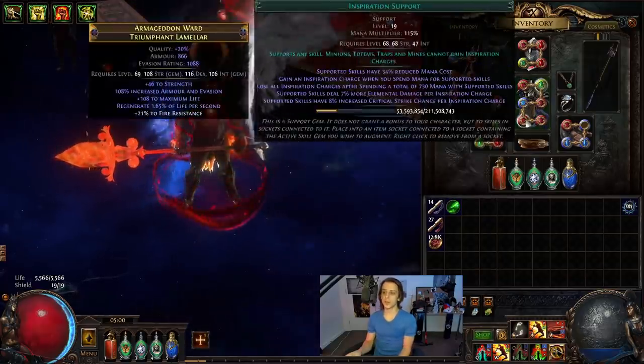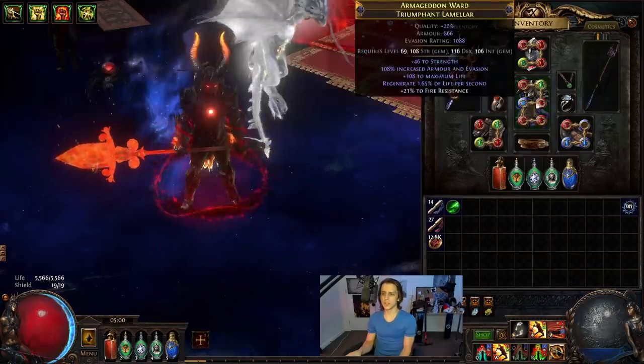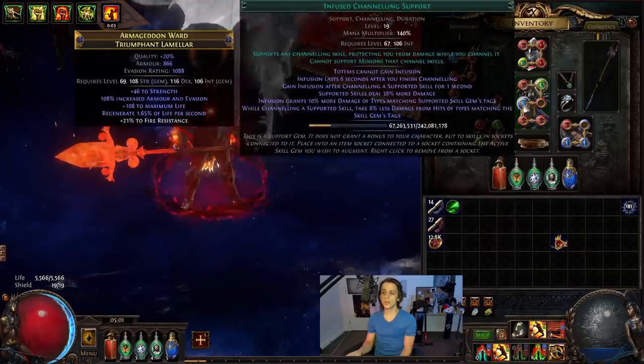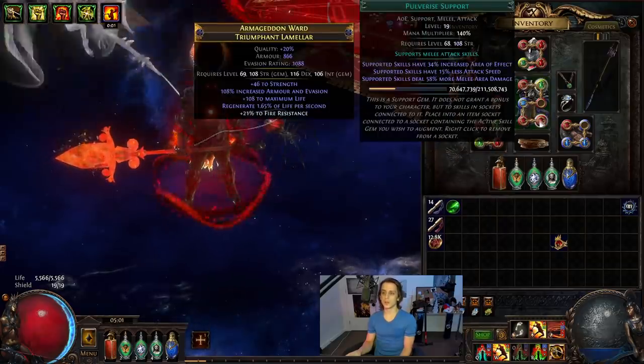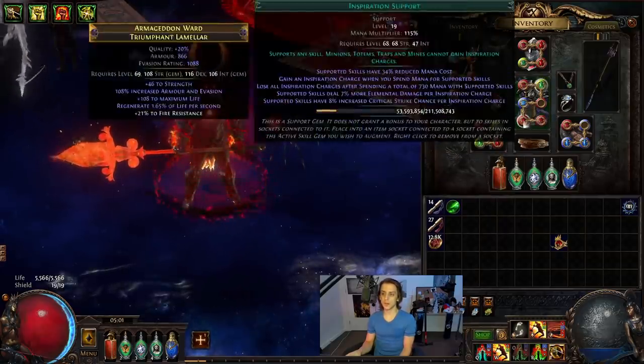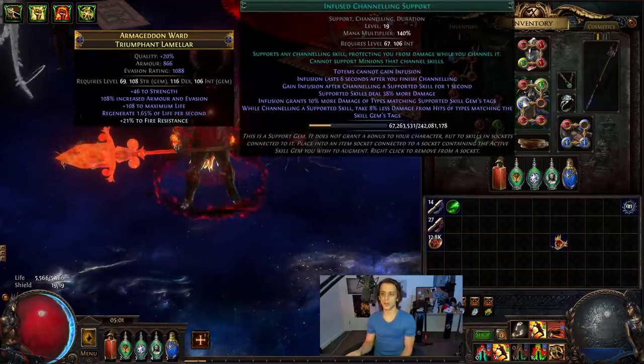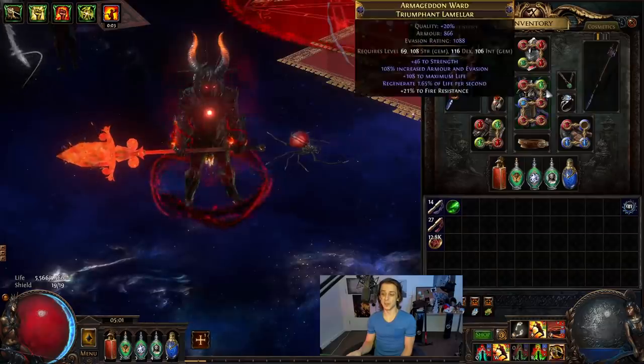The current links for the character — five-linked up until this point was: Cyclone, Shockwave, Inspiration, and Pulverize pretty much all the way. Then chuck in Infused Channeling, and then an Elemental Damage with Attacks.